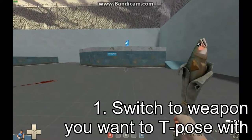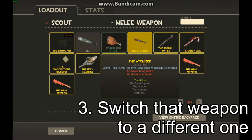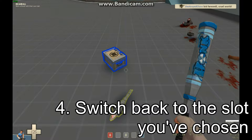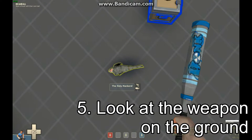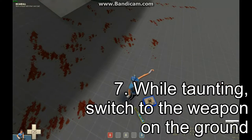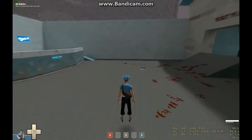What you want to do is pull out that weapon, kill yourself, switch it to a different weapon — let's say the atomizer — pull out your melee weapon, look down at the weapon on the ground, taunt, and while taunting, switch to it. You can see in my hands there's nothing.